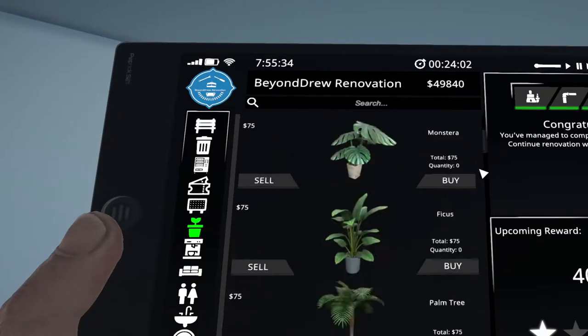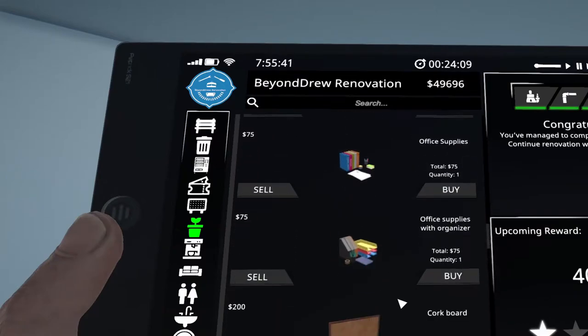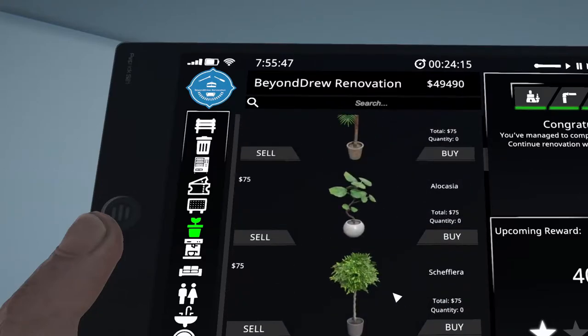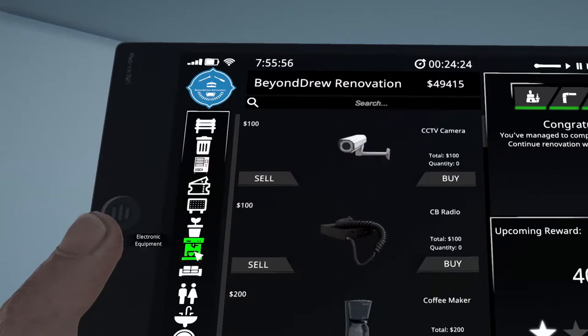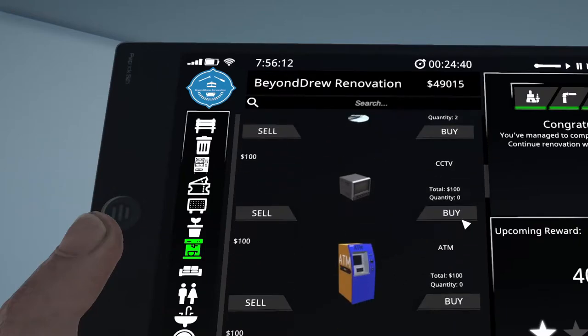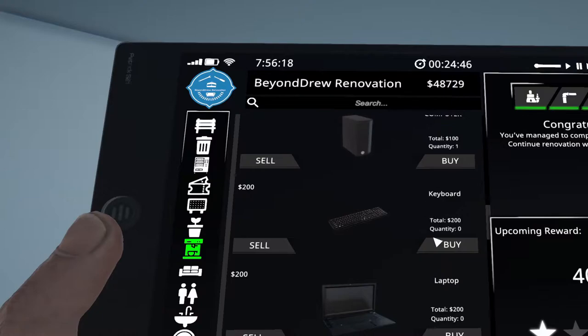I think I'm actually going to skip the plants this time. We're going to go for 24 of these — one, two, three. Okay, one plant. There we go. Electronic equipment — where was that? There it was. What is this electronic equipment? I don't understand what I'm looking at here. Is that a printer? Oh, it's a coffee machine. Sure. Let's see here — we get a coffee maker, table fan, we'll do two of those, a few CCTVs, computer, laptop. And I think that's good. Let's start decorating.